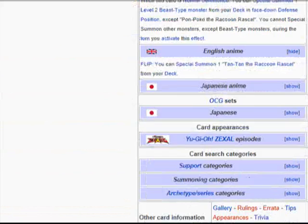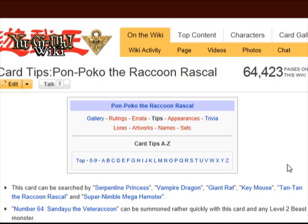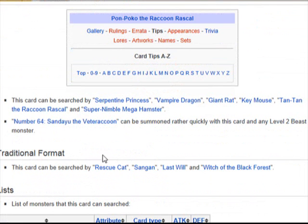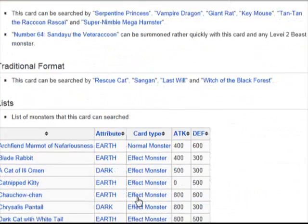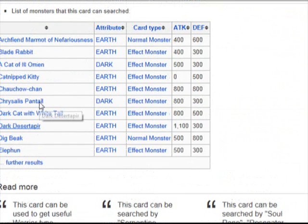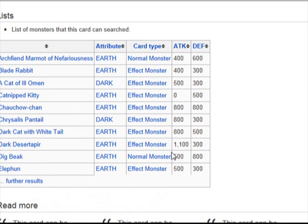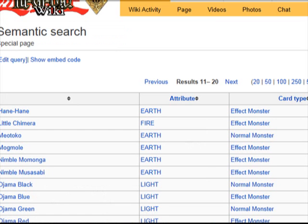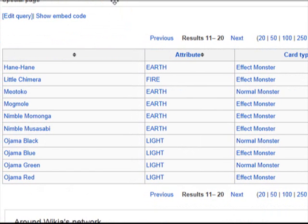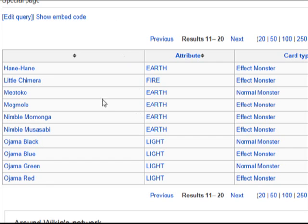I think Lock Cat is lower too. Let me check the tips. Okay, it can be searched by Rescue Cat. There's a list of monsters that this card can search — yeah, not many: Hain Hain... I'm actually interested in this list now.